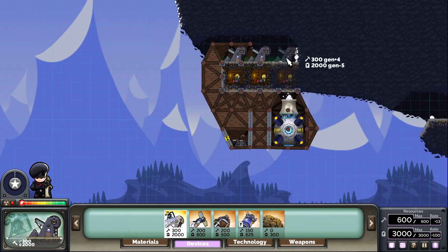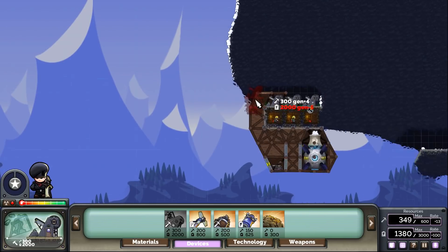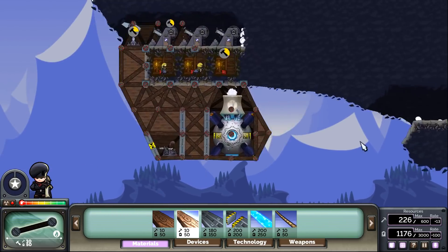Alright, and we're back onto the second commander. This one is Shock and Awe. This one's really quite interesting. It's got a unique ability that I find quite troll-y, and I don't know how I feel about it, honestly.